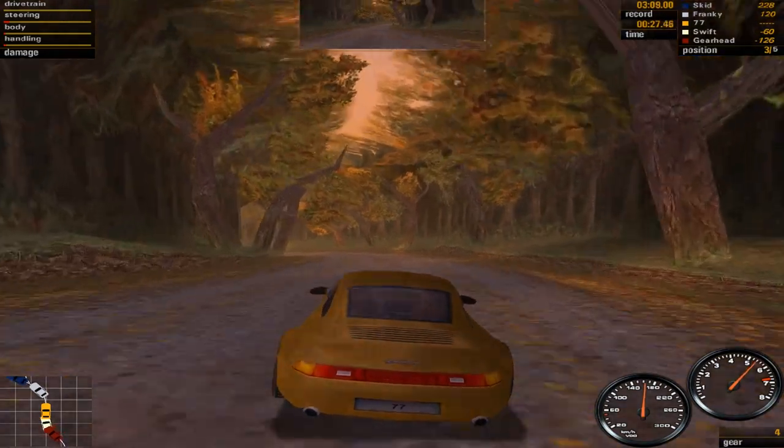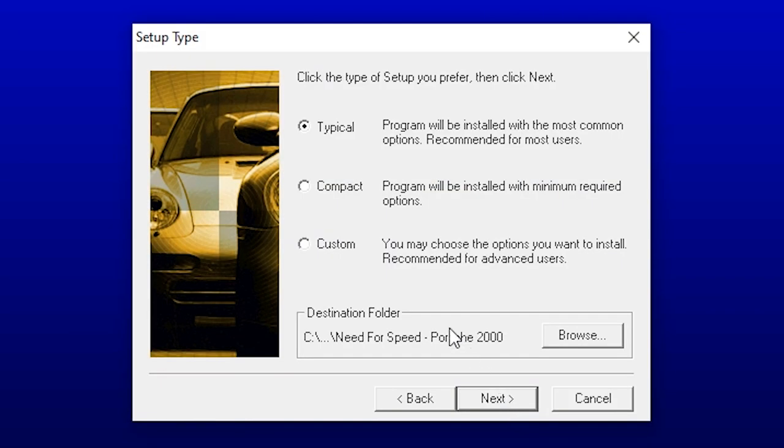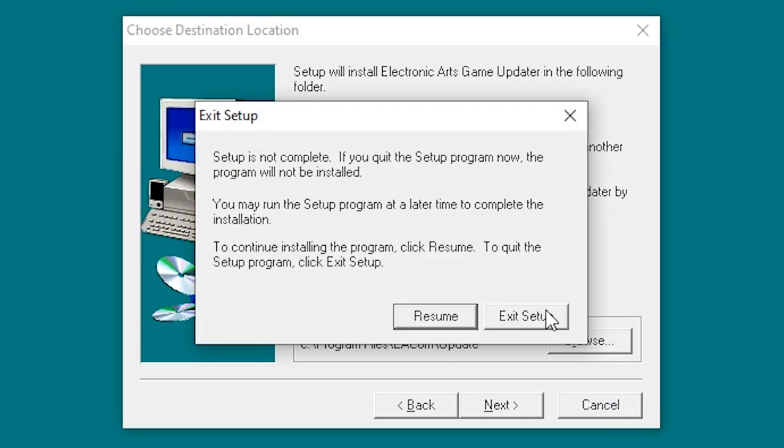Put the disc in your drive and run the autorun as usual. Click Install once the menu appears. After the setup wizard shows up, click Next and the Setup Type menu will pop up. Make sure to select Custom so that every component of the game will be installed. After that, just wait for the installation to finish. Once it's done, the installation wizard for the Electronic Arts Updater will show up — just click Cancel and Exit Setup.